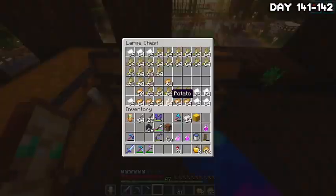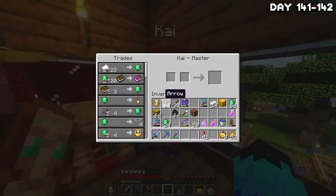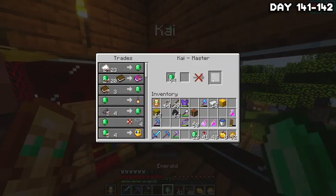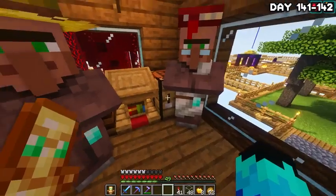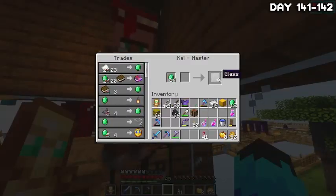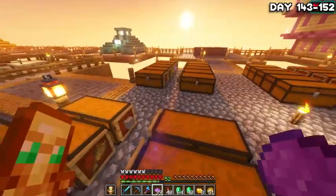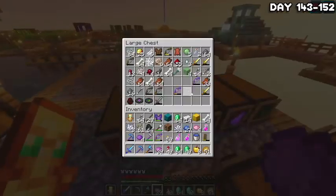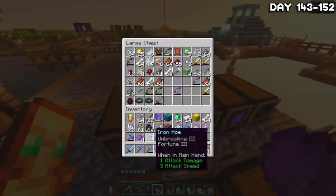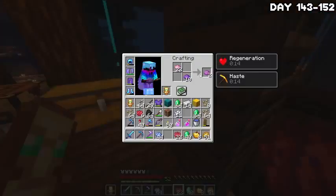On the morning of day 142, I headed over to the villager breeder and began stacking up on emeralds and then blowing them all on glass. After filing for bankruptcy due to the amount of emeralds I spent on glass, I stored it all away and went to bed. On day 143, I got to work on making a load of magenta dye. I already had quite a lot from when I remade the glass for the end city, but I quickly found out some beetroot and broke some lapis and bone meal down into dye, combined them a few times, and boom — we now have a load of magenta dye.